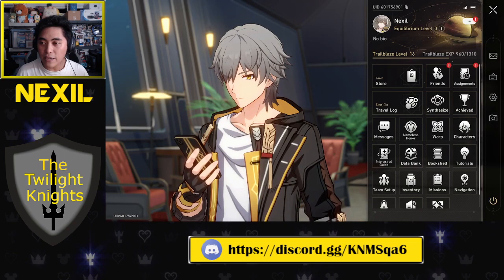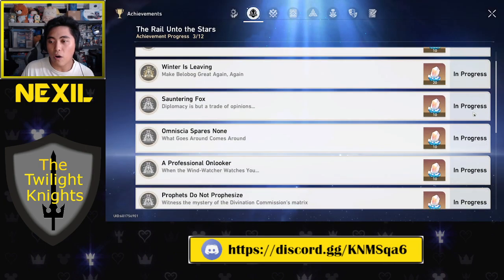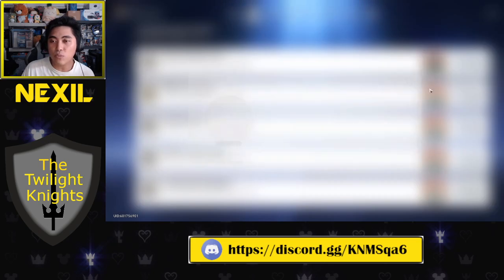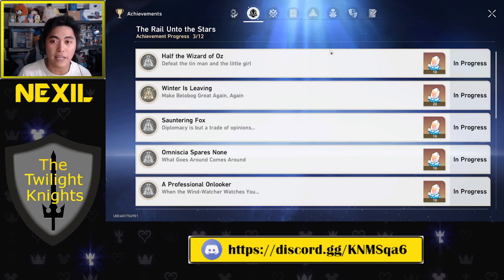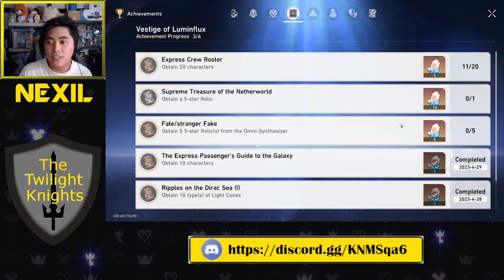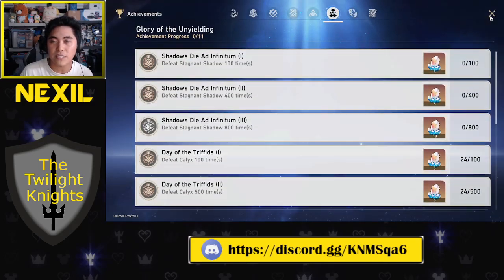The next thing they do to give you free stuff is the achievements page. As you play the game, you'll unlock achievements, and these give you Stellar Jades used to get rail passes or summon characters. There's a lot of free jade in there, so if you're willing to dedicate the time, you could probably get a few extra pulls just from achievements alone.